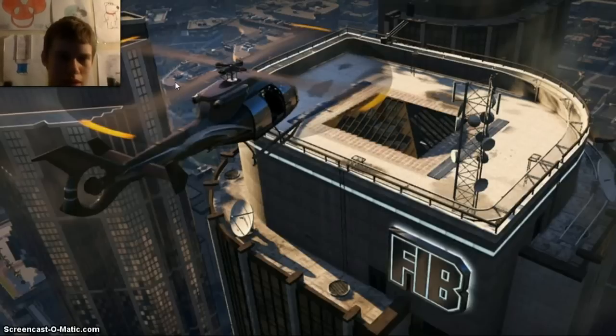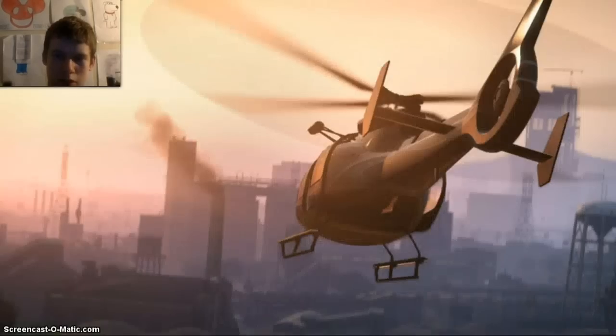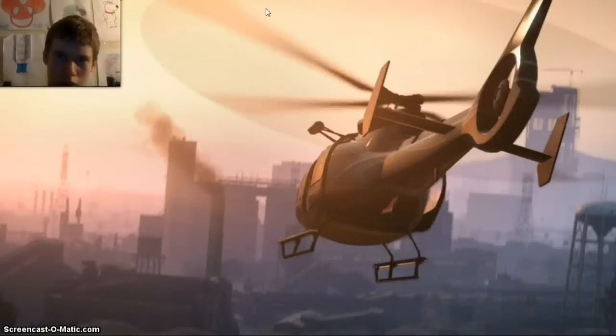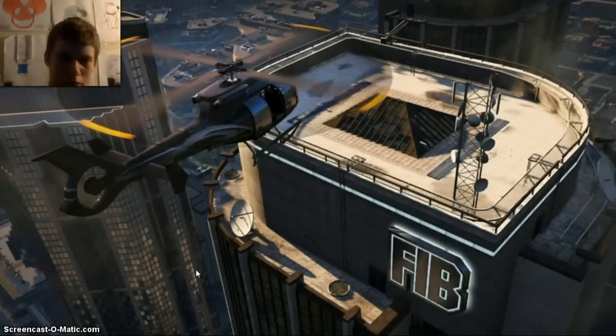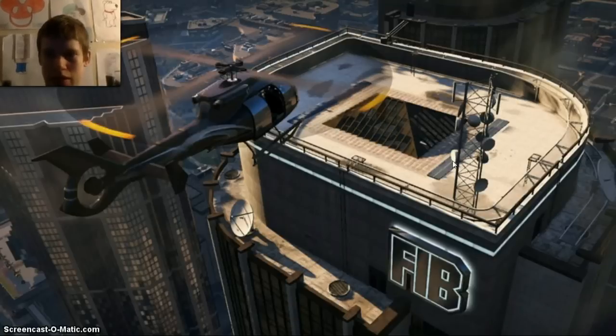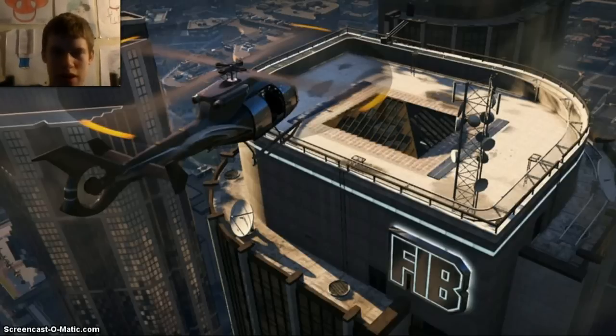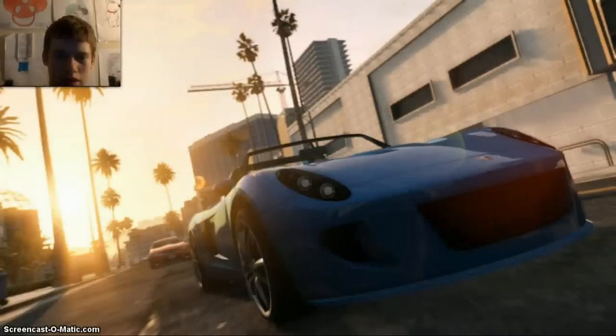Next one we've got is at the FBI centre - that's the helicopter we saw, I think from the back. I would say that is it, but I can't see the yellow, so that might be the special one. The FBI would have a helicopter and FBI cars - they had the FBI Buffalo in GTA 4. Got a new car here in blue and a red one in the back.